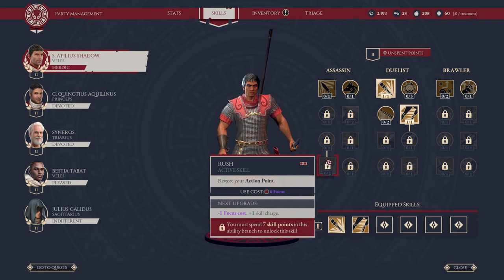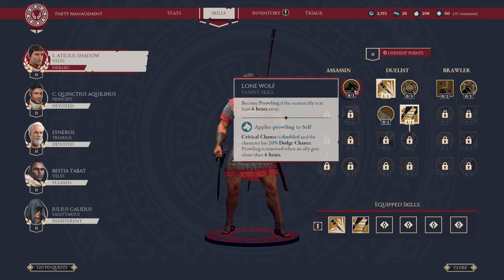Then we have Rush — restore your action point. You can do this twice in combat, but it requires six focus, which is a lot. You must have seven skill points in this ability range to unlock this skill. When you upgrade it, you reduce the focus cost and gain a skill charge, which is nice. Over here, we have Lone Wolf — the character becomes Prowling if the nearest ally is at least six hexes away. Critical chance is doubled and the character has 20% dodge chance. Prowling is removed if an ally gets close, so you have to be out by yourself.